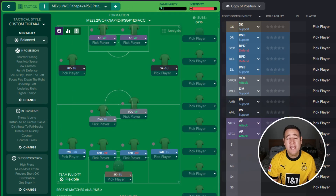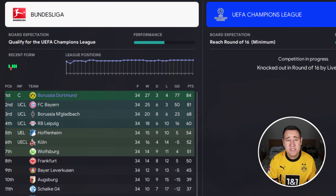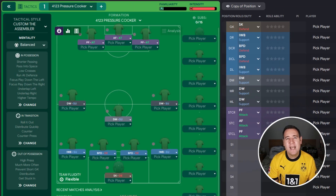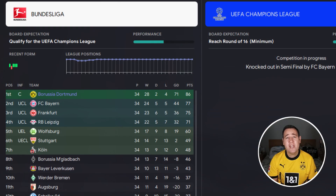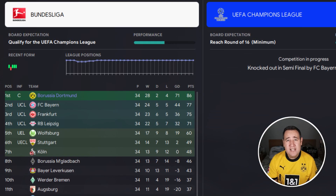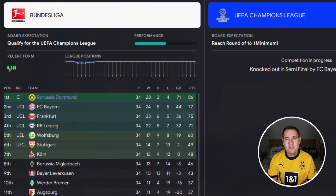In second position, just missing out on the top spot, is Knapp's tactic — the Wolf Tactic, the 4-2-4 — finishing on 84 points and a goal difference of 77. So that means the number one tactic is the 4-1-2-3 Pressure Cooker. Such a great tactic — it finished on 86 points and a goal difference of 71. It's the number three tactic in the tactic testing league overall but the number one tactic here, so it's right up there — really, really good.